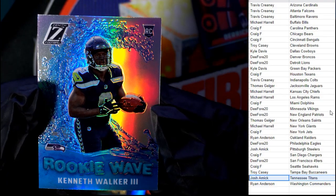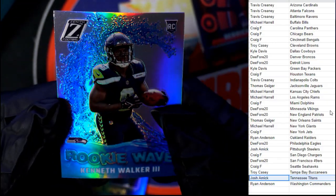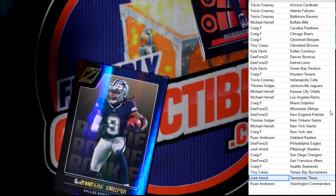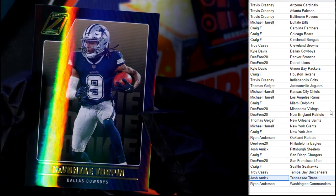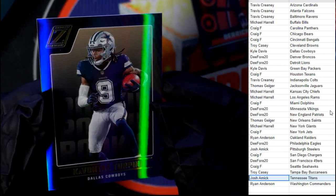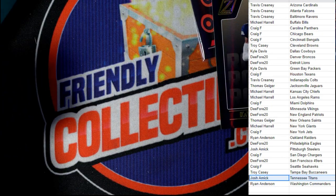Then we've got a rookie wave Kenneth Walker III rookie card, Seattle Seahawks — Craig F, coming your way. That's pretty sick. And last but not least, we have a Dallas Cowboys Cavante Turpin, going out to Kyle D — coming your way, Kyle D. So that wraps up our Zenith 101 box. That stuff is just fire, man — no aloha insert.